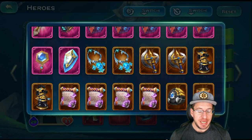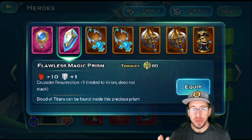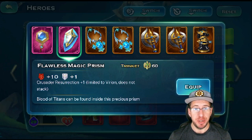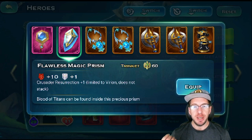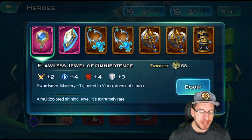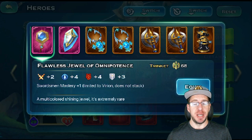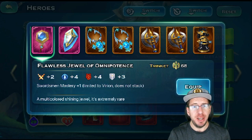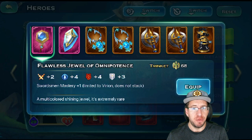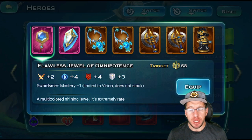Virian also has two other trinkets and they are actually legendaries — you cannot craft these, you'll have to find them in the world. Through the recast system you can turn them into divine items. The first one is going to be the Prism, which offers plus one to Crusader Resurrection, so it's really only useful if you are using Swordsmen as humans. He also has a plus one to Swordsman Mastery trinket, which is again mostly useful if you are playing humans. If I am playing humans, I would use the Jewel for the Mastery plus one and the Crusader Shield trinket.